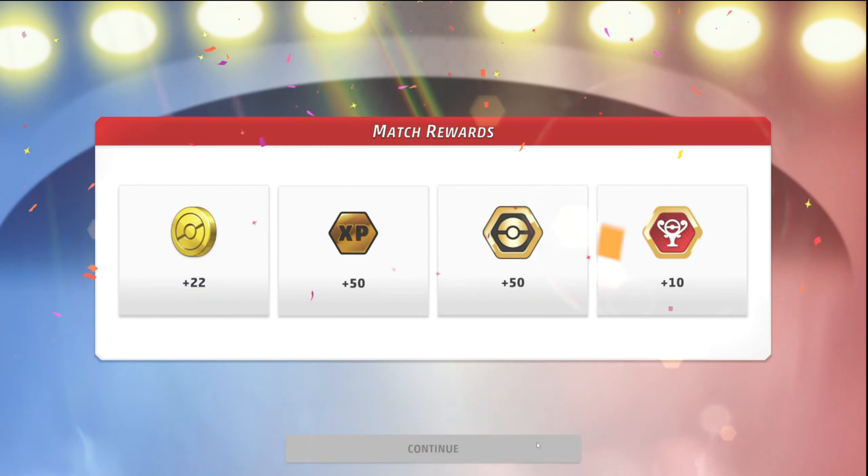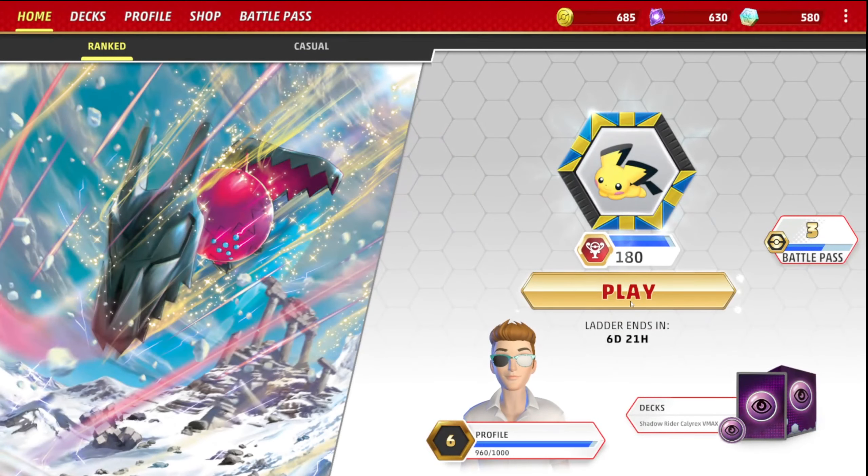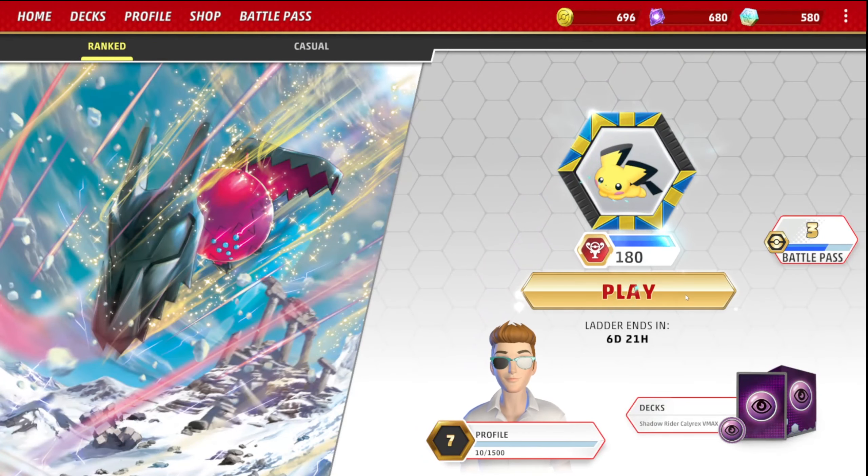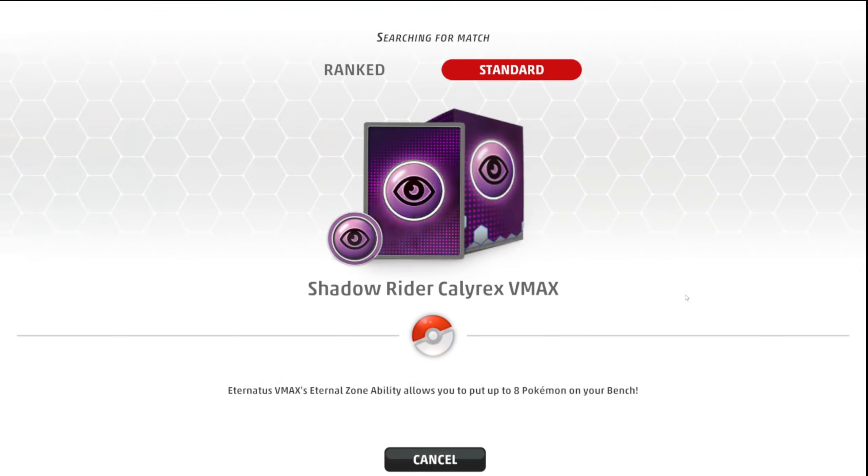And so the streak begins, my friends. Level seven, baby — let's go! Give me them crystals. Let's keep it rolling. We'll probably play three games per episode of this. These typically go significantly faster than Magic the Gathering games, and it's worth noting that they're not best of three matches. We should be able to get three of these done in, you know, half hour, 45 minutes, something like that. If matchmaker works.